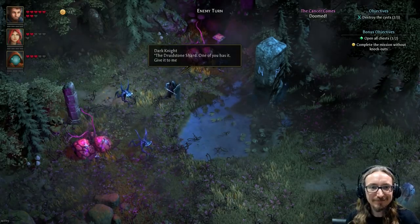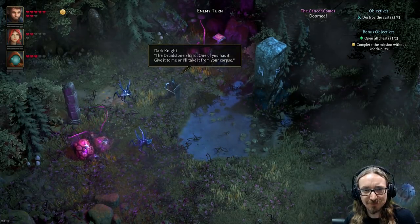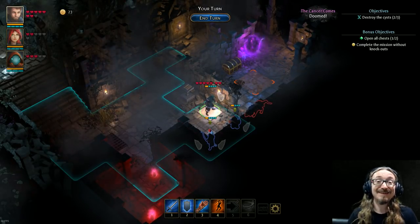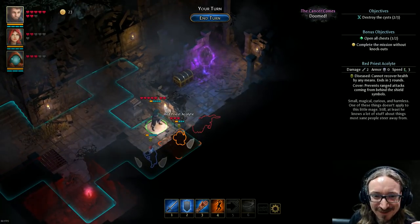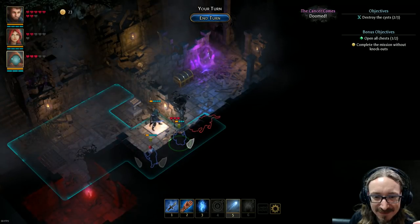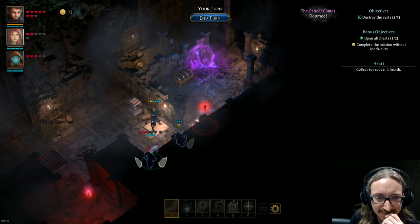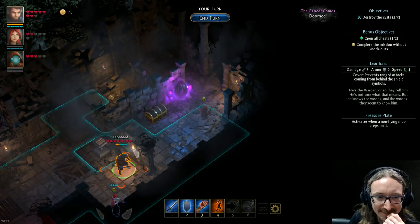'The Druid Stone shard — one of you has it! Give it to me or I'll take it from your corpse!' 'That foe is far too powerful for us — let's concentrate on destroying the cysts.' Excellent — I thought I was literally doomed; it's just figurative! We've got a rat there to deal with. Go ahead and hit that with the force bolts, finish off there. Get him inside — I've got to grab that chest. So tricky. He's still got his action point.